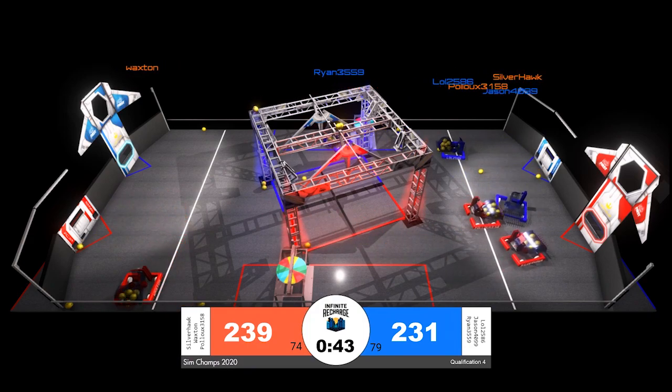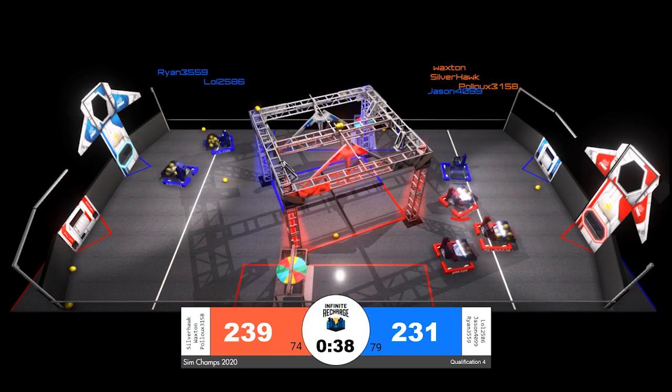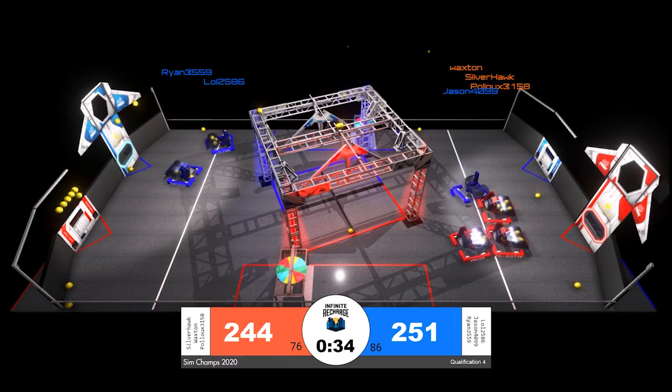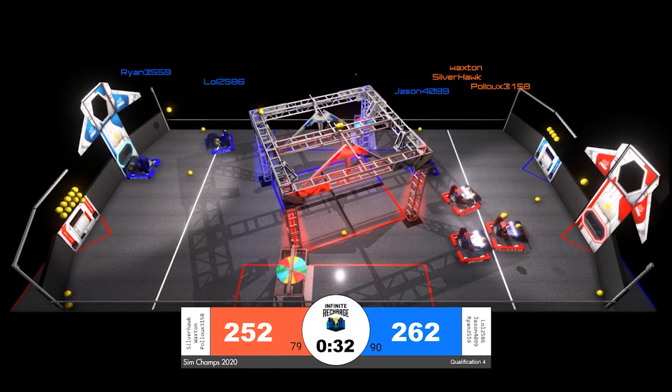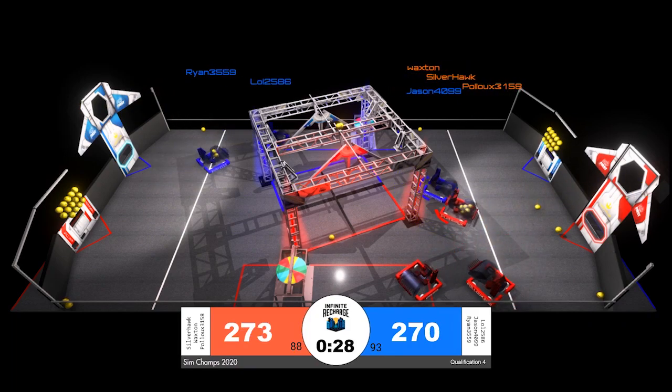Ten seconds until end game — no scoring happening at the moment, but blue looks ready. Between Ryan and Lol, at least 10 power cells are going up now, which could swing the match in favor of the blue alliance. Red is working hard to make a comeback.